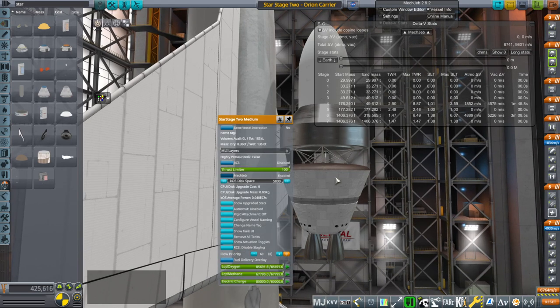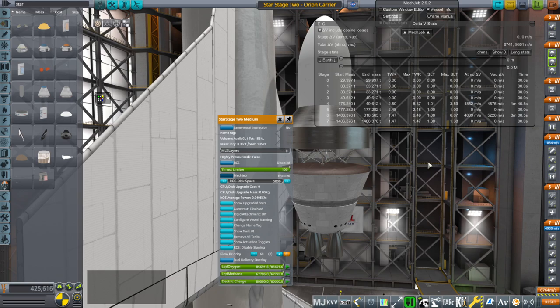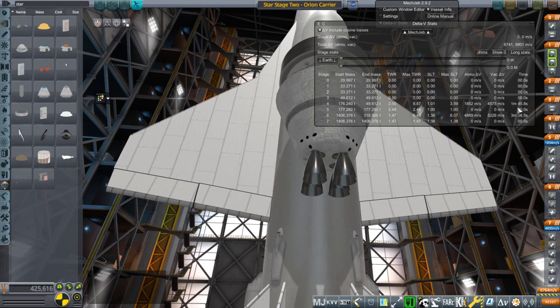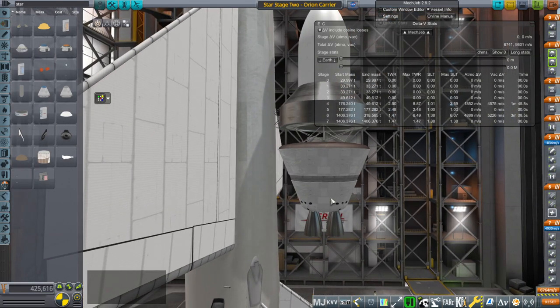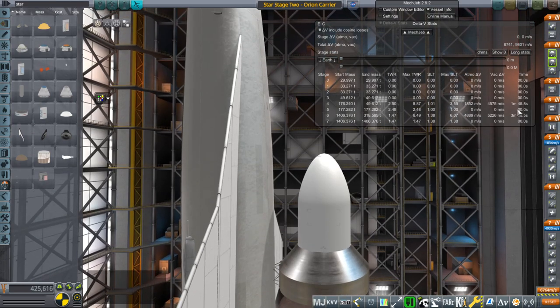I've decided to make a special Star Stage 2, a little bit between the size I put into Starship and the size I put on SLS. This was originally meant to be an interplanetary transfer stage that would give an initial boost and then recapture into Earth orbit and come back down. Now it's being used as a second stage, so we needed more powerful engines — four Prometheus vacuum engines. We don't need four of them; with just the burn time, we could do well with one or two.